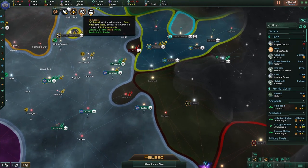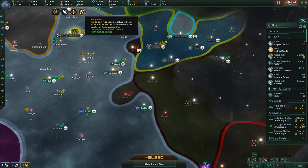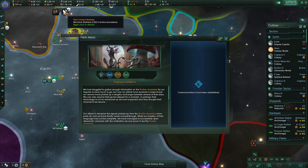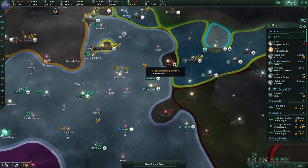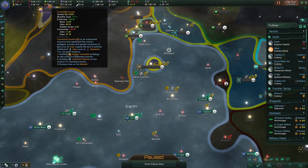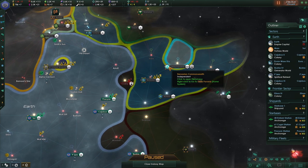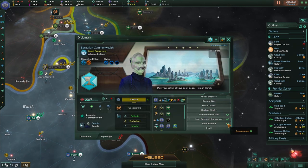Let's send you there. Incoming transmission — commercial pact from the Benzarians, yes I'll go for that. No closed borders from the Tholians — that's expected. Oh, and we're now positive for consumer goods as well! Migration treaty from the Benzarians — yes, let's agree to that.